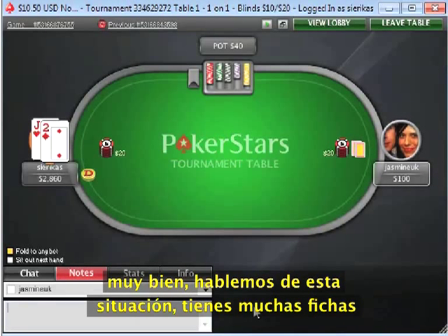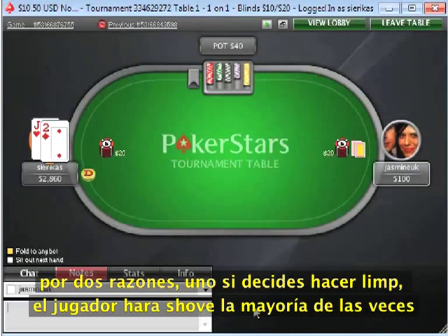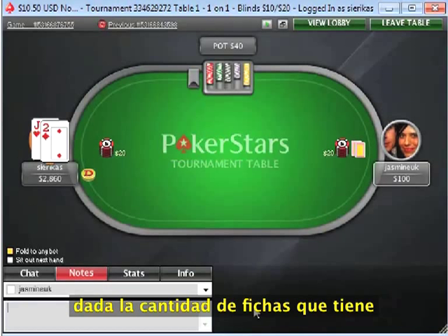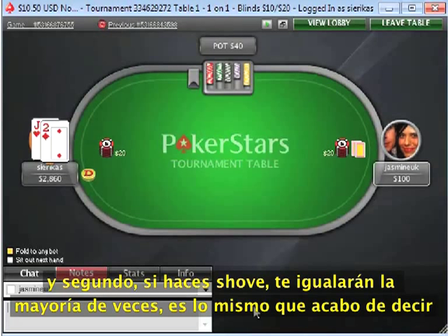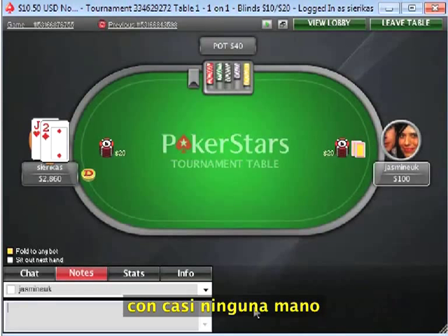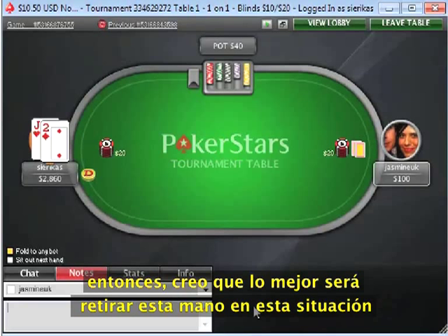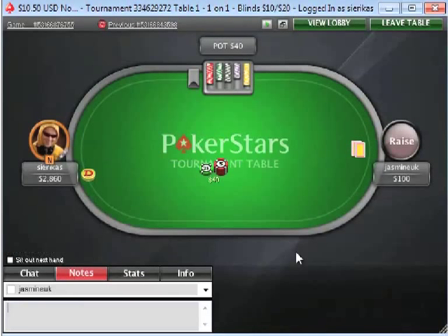You're six big blinds deep. You just won a big pot against an opponent and you have Jack-2 offsuit. I think this should be an open fold, for two reasons. One, if you decide to limp, he's shoving a lot of the time. Opponents on average, after losing a pot and being short stacked, are probably going to shove pretty wide, and Jack-2 offsuit doesn't match up well against most shoving ranges. Two, if you open shove, you're going to be called wider — he's probably not going to fold a large number of hands. So I think open folding is going to be best when you're six big blinds deep. You probably don't have the fold equity to shove, and you don't get to see enough flops when you limp to make it more profitable than just open folding. He shoved there and you ended up folding.